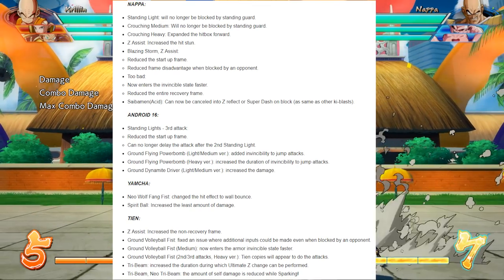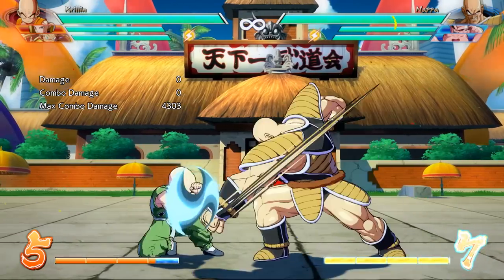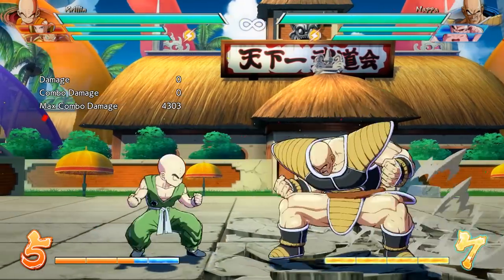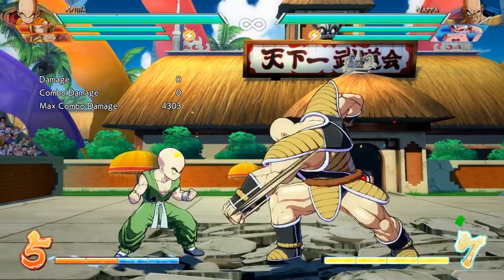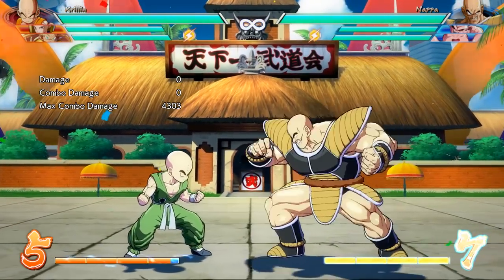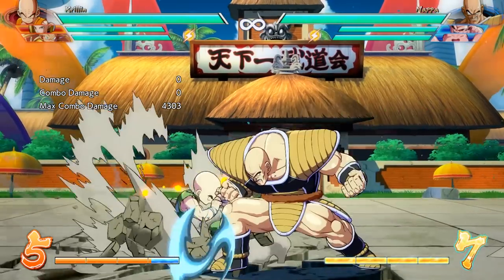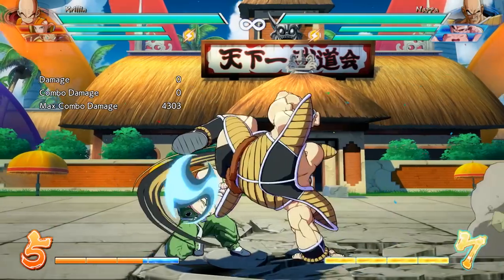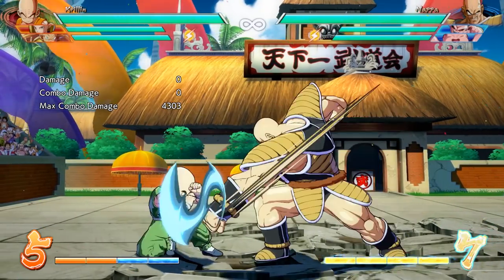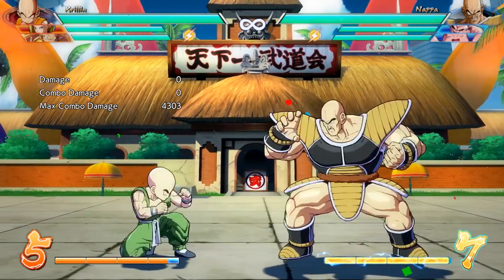Up next we have Nappa, Android 16, Yamcha, and Tenshinhan. Starting with Nappa because he got a lot of good stuff — I don't think he'll be top tier by any means, but compared to old Nappa this is a new beast. His standing light will no longer be blocked by standing guard, his crouching medium will no longer be blocked by standing guard, his crouching heavy got a little boost in hitbox, and a whole bunch of other buffs. The main thing to look for with Nappa now is that his pressure got a lot better because he has a lot of different light options to choose from.